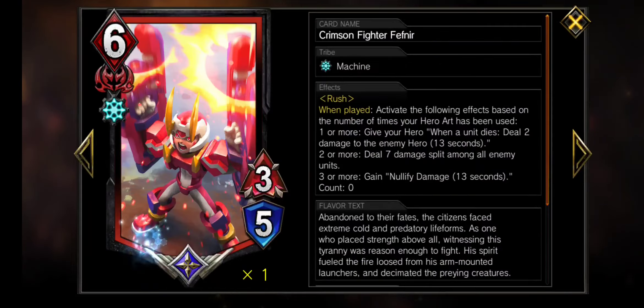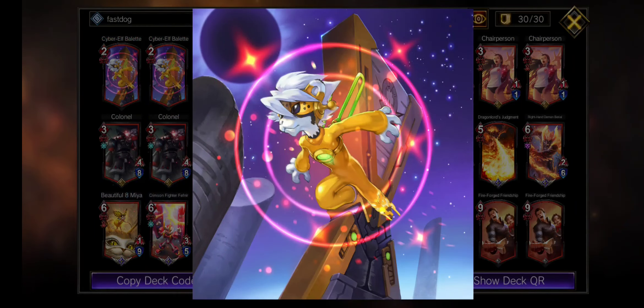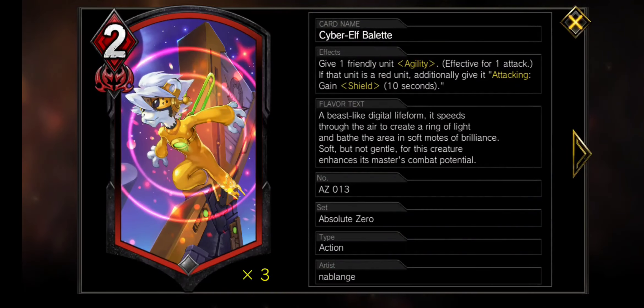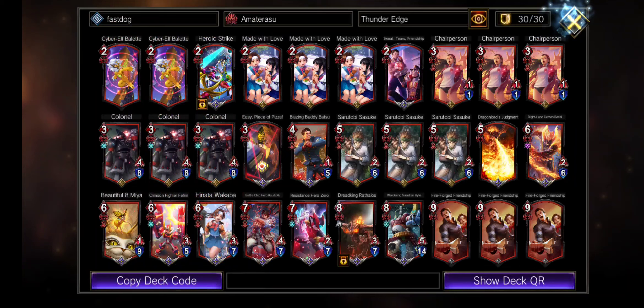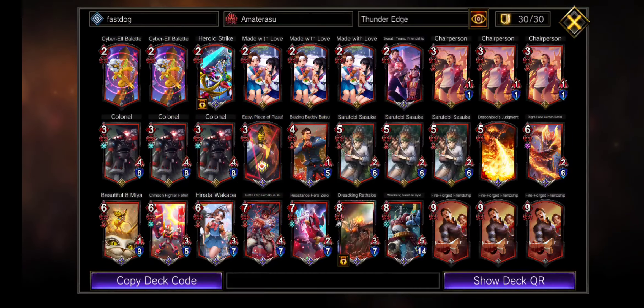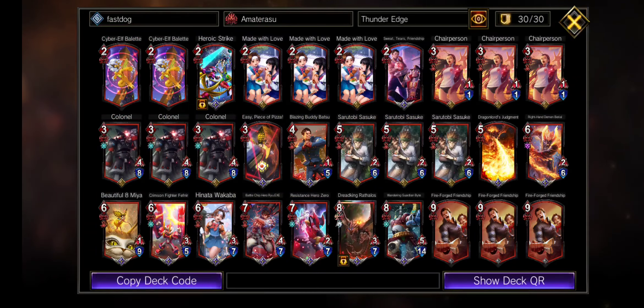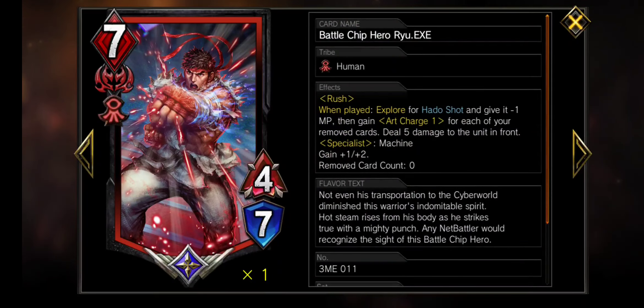Before we move on to a dozen legendaries, we have my one crazy spicy tech: Cyber Elf Ballet. Made for Amaterasu Thunder Edge, for 2MP this card grants two shields with our hero art. They are delayed so they can't respond to a damage action, but once you drop your win condition, removing an entire way of interacting with it twice wins games a lot.